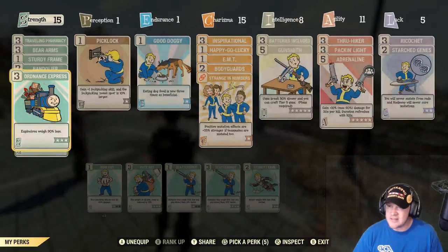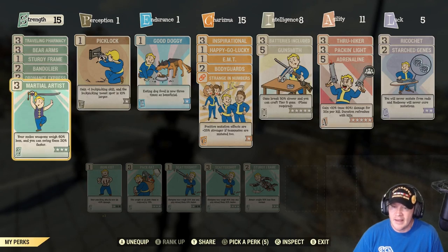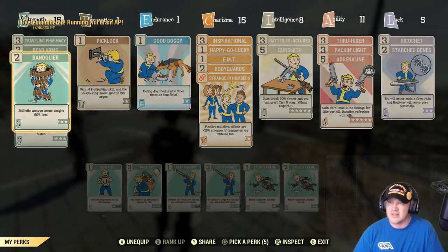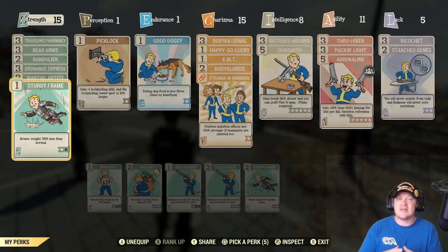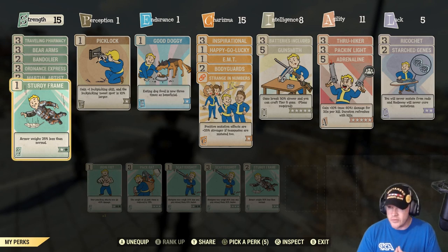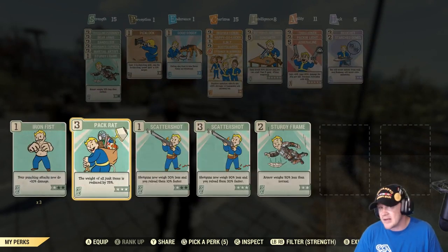I also have Scattershot — it helps if I can read — where my shotguns weigh 90% less. If I don't have a lot of shotguns in my inventory, I won't keep that one equipped. And then Sturdy Frame. Because Bandolier only requires two perk cards, I actually have a level one and a level two Sturdy Frame. If you have Bandolier equipped, you're only going to have one additional perk card to use and can't use the level two. I don't typically find myself having a lot of armor, so I usually just do the level one Sturdy Frame and that's good enough. I will alternate between these perk cards depending on what's in my inventory.